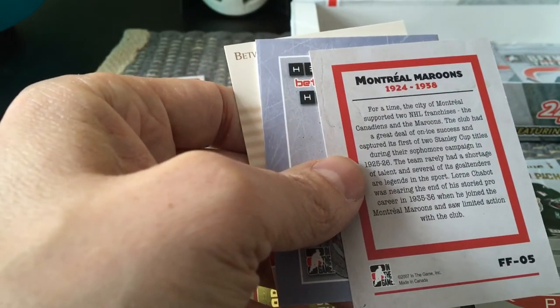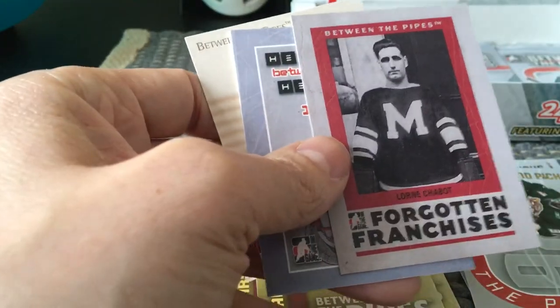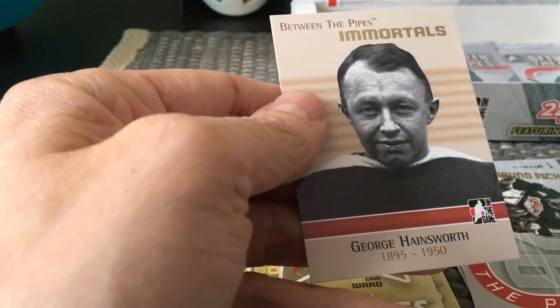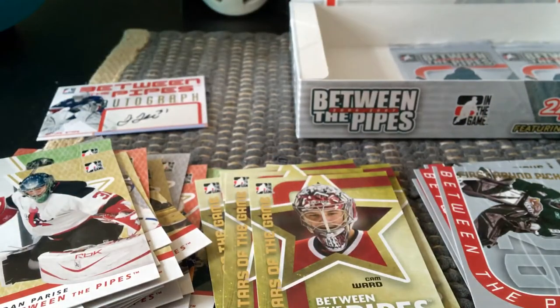Forgotten Franchises — Lorne Chabot — I do have one of his old-school cards. It's from the Montreal Maroons, so these are franchises that no longer exist. That's a bit of a one-off card. And then within the Immortals we got George Vezina.